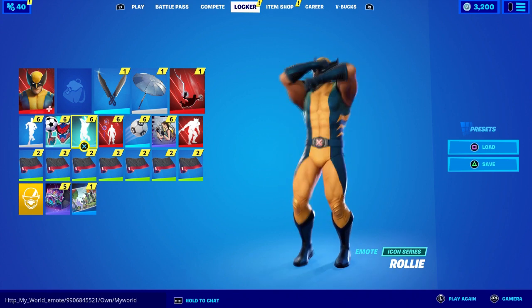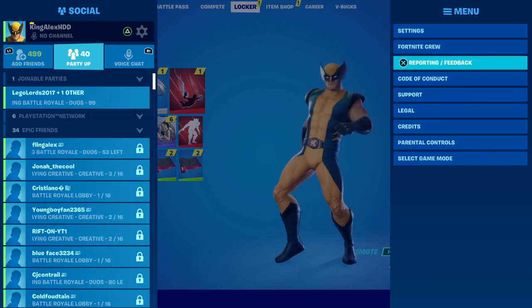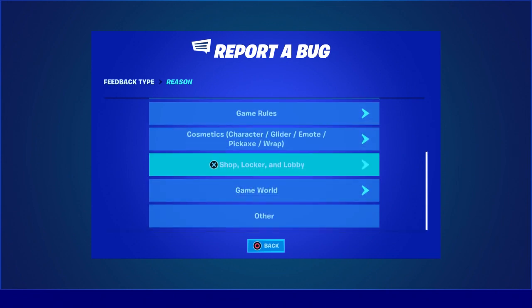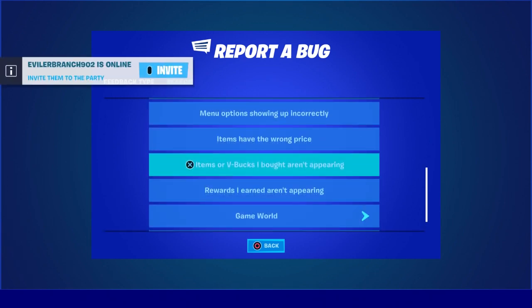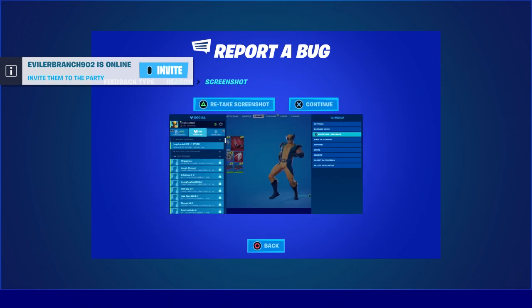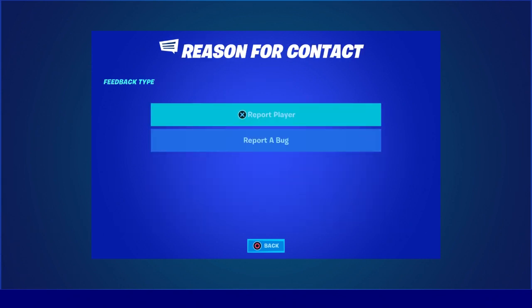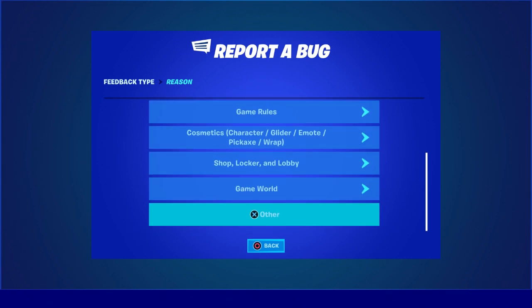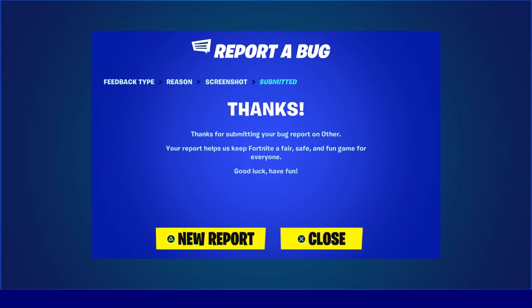Next, press the pause menu, then go to Reporting and Feedback, click on that, Report a Bug, scroll all the way down where it says Shop, Locker, and Lobby. Click on that, scroll all the way down where it says 'Item or V-Bucks are bought but aren't appearing,' click on that. Then click to continue and then basically accept. I'm not going to do that because I already did the Rollie. Then do another new Report Bug, go to Others, click Continue, and click Accept — just like that. If you do that then you should be good to go.